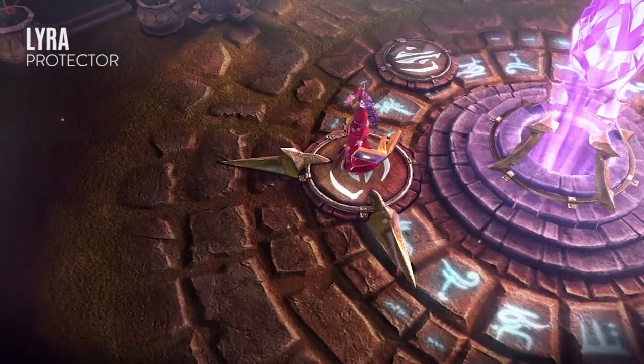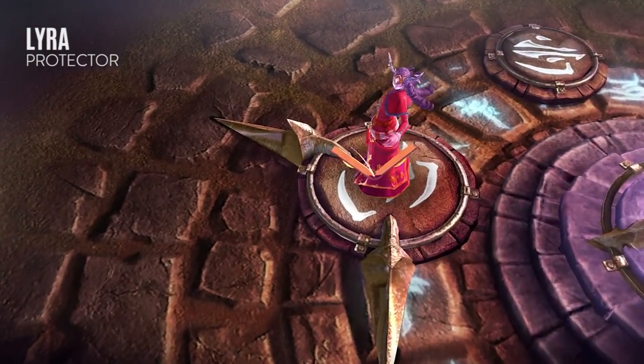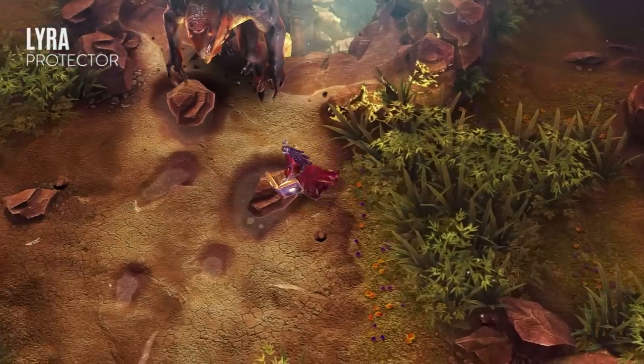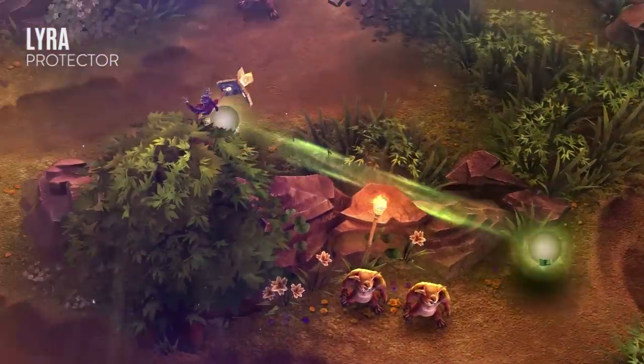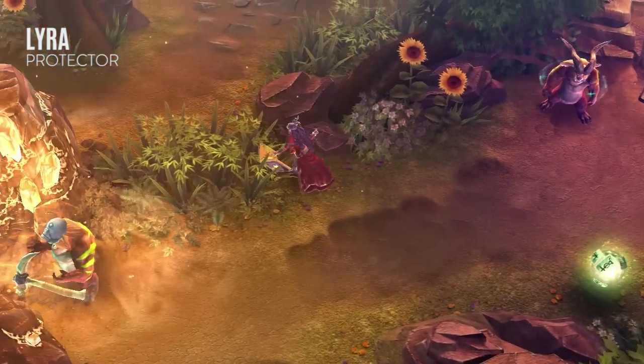Lyra uses healing and protective magic to turn enemy positions into powerful zones for her allies. Utility and defense items improve her role as a healer, while crystal items provide a devastating but fragile mage path.